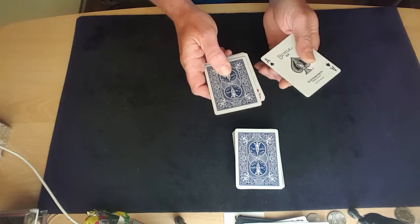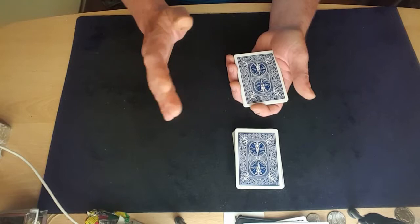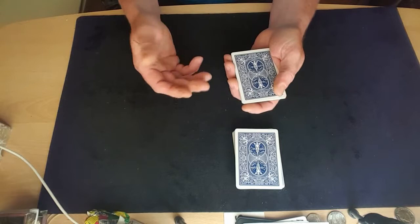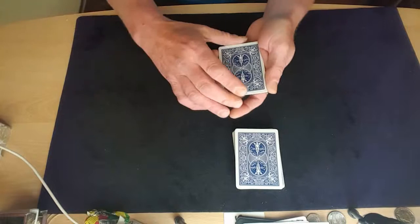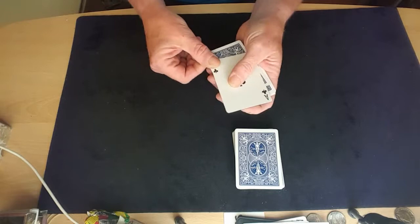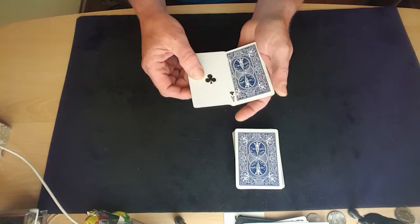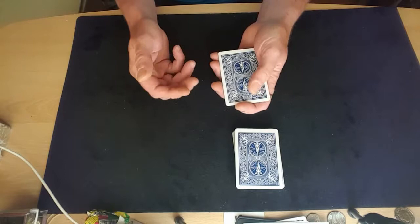Bring it back naturally and nobody will notice, but what you've done is turned the pack over — you've now got three aces facing up with that one card facing down. Put the ace onto the top and turn it face down. You can use a click, a wave, a riffle, a tap, or whatever magical gesture you prefer. Then do the Elmsley count to show one ace facing up, but instead of the last card going on top as normal, you put it to the bottom. You've shown one card turn face over.